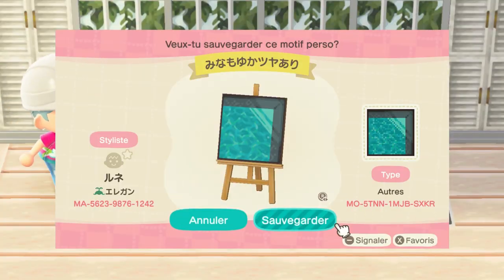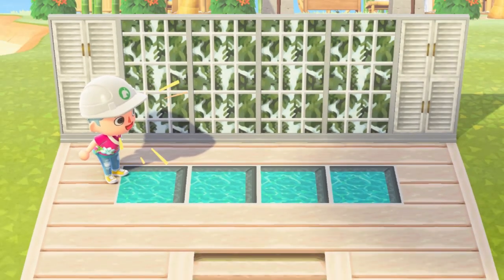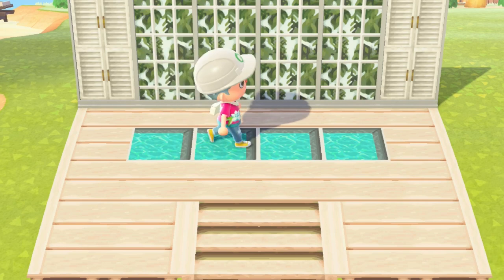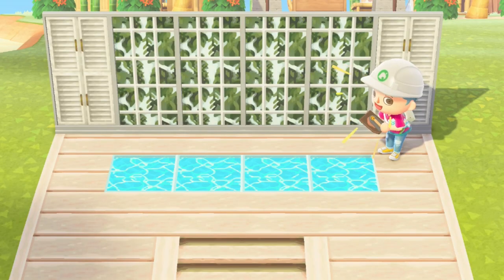Not satisfied yet? Maybe try spicing up the floor a little bit with this beautiful glass flooring. It comes in two different colors as well as variations with or without reflection.